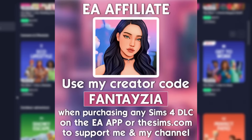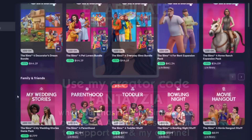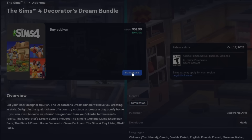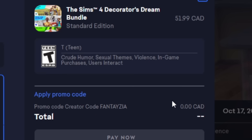I just wanted to quickly let you guys know you can still use my code Fantasia over on the EA app when you're at checkout. You can use it for any of the Sims packs and this does include kits. If you do decide to use my code, I just want to say thank you so freaking much. It does help support me and my channel, so it really does mean so much to me.